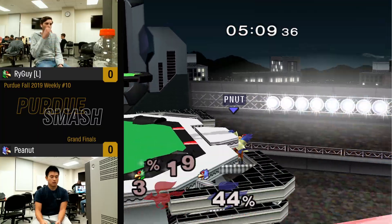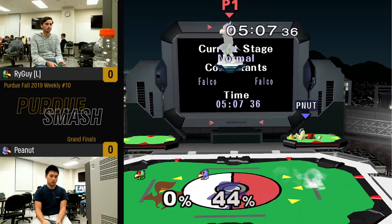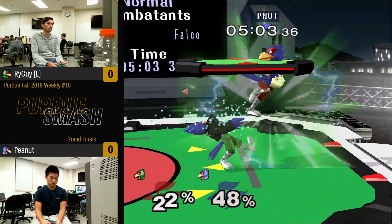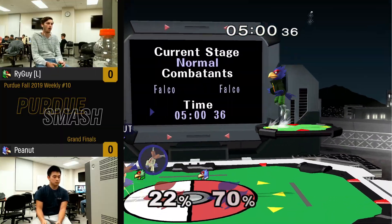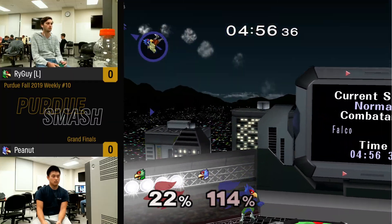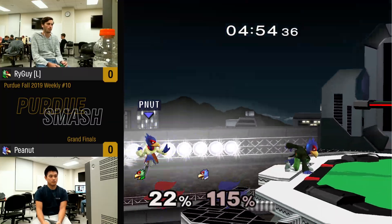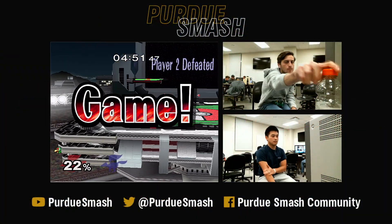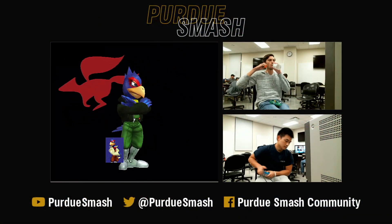Peanut does the ginger nair to seal it up, takes a deep breath — wearing his caramel clay recreation shirt. Do it for the people at home! And okay, he's on the ropes, does not make it back. Good recognition by Ryguy, just tilting away.